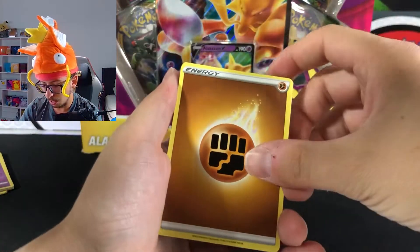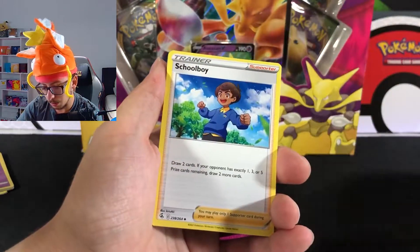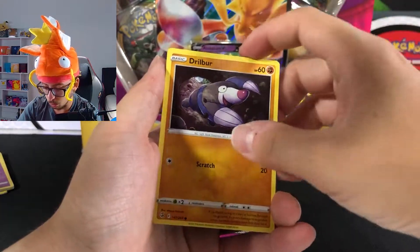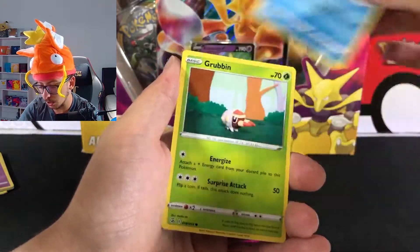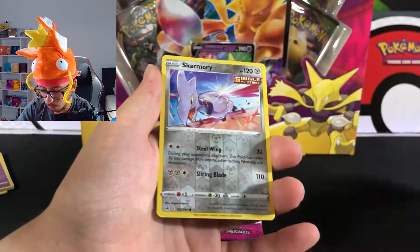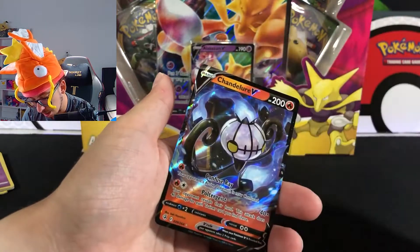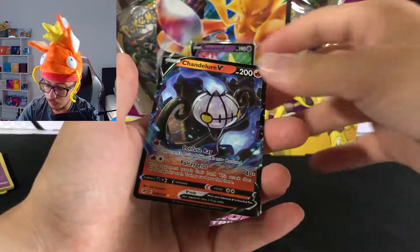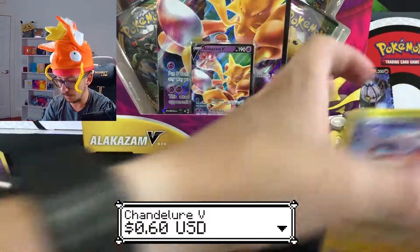We have Energy, Battle VIP Pass, Togedemaru, Shinx, Binacle, Basculin, Robin, reverse Skarmory, and we get something in the back — Chandelure V! First hit, first hit for today guys. Chandelure V right there!